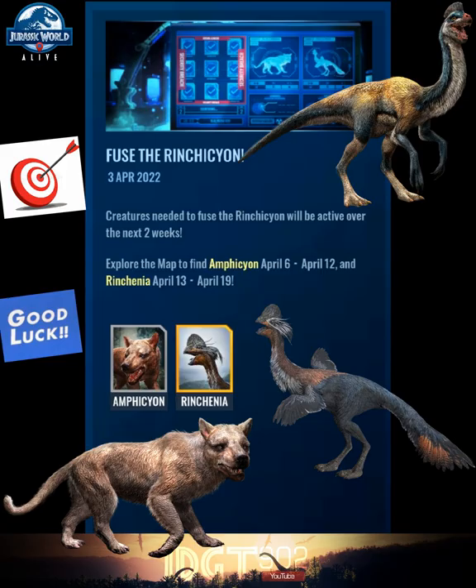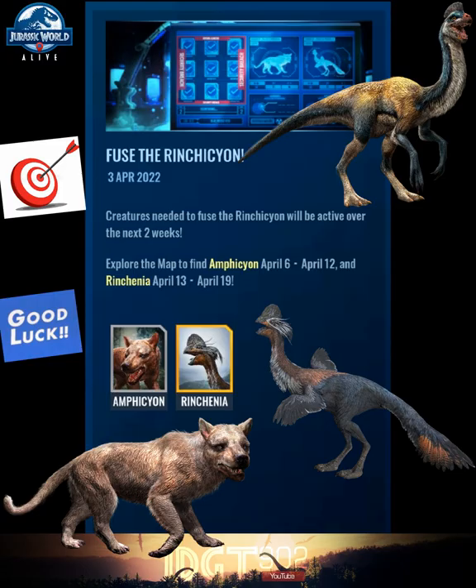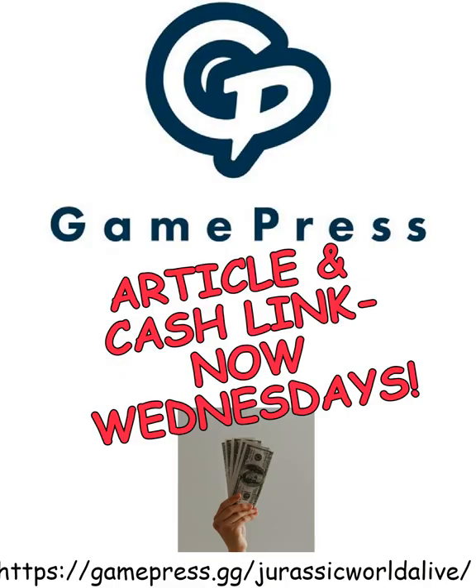We're just finishing up the Stegoceros hybrid pursuit, and we should be getting a new hybrid pursuit this upcoming week. It looks like the next pursuit is Amphiscion — the common dog — which will be available April 6th through April 12th. We'll post as soon as we know more details. There's also going to be a new alliance championship and new tournaments, so it's going to be a big week.